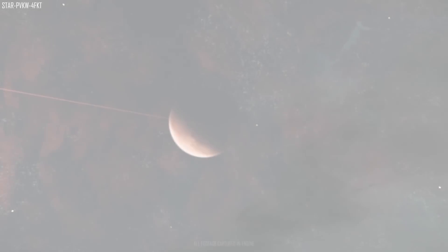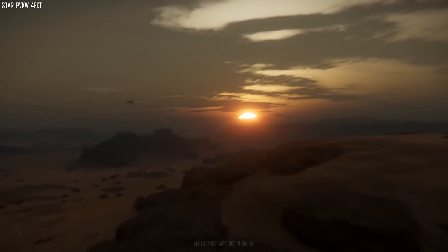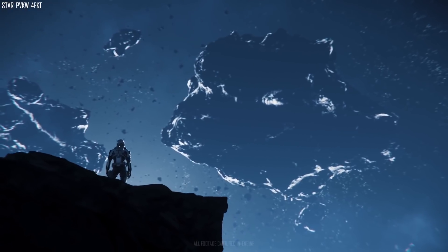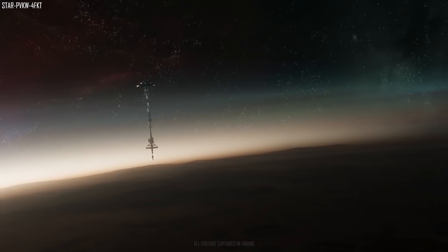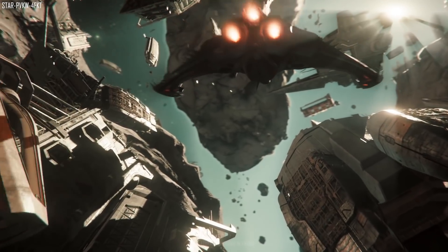For planetary ground fog, coming in 3.6, they refined the proxy mesh tessellation, did the first ray marching test and implementation, and refined modeling of the fog gradients over terrain. Unfortunately they haven't shown much of that, but I'm really looking forward to seeing how this will create an uneasy ambience around planetary locations.